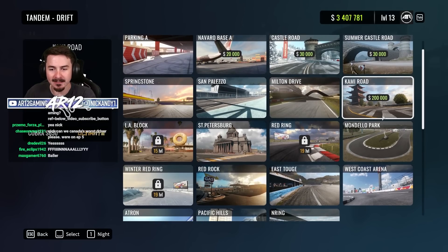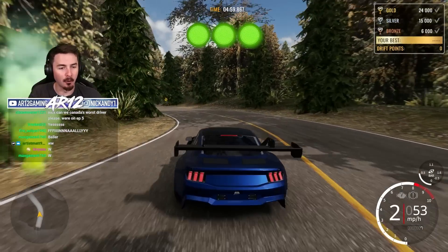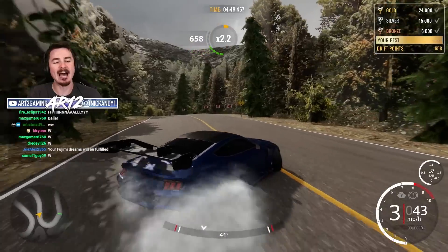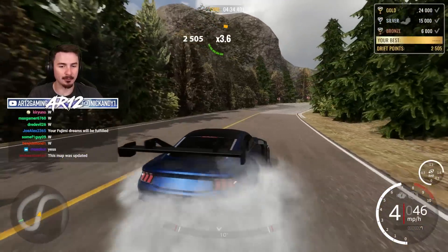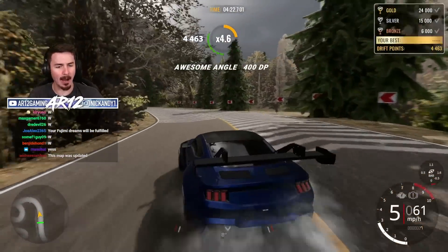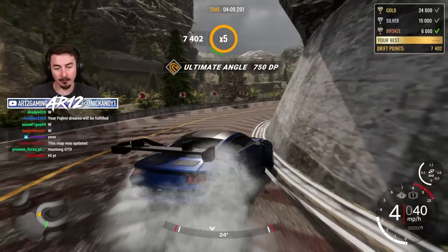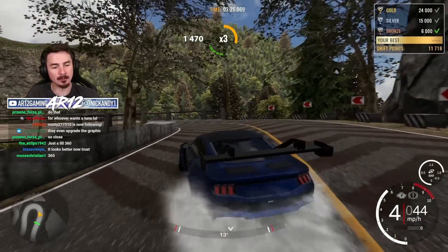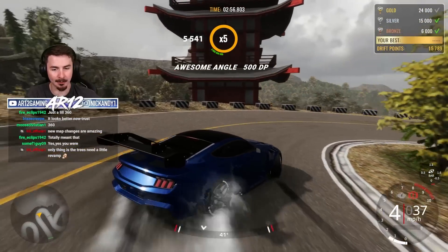Now that I got that, I have access to one of the coolest tracks in the game — Cammy Road. I'm going to show you why this place is so cool. If you're a fan of Toge and JDM stuff, this is the track for you. This brings me back to Forza Motorsport 4 days, drifting Fujimi — it's kind of like a spiritual successor to Fujimi with a little bit of Initial D. And the fact that I'm drifting down this road in a Mustang GT3 is insane.